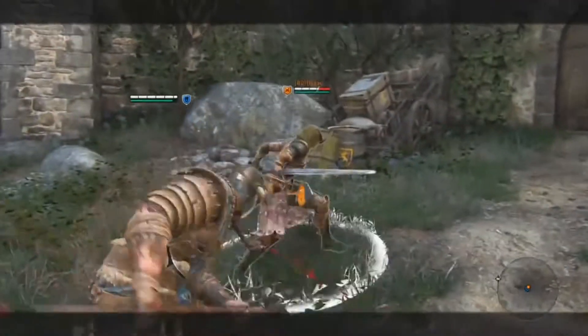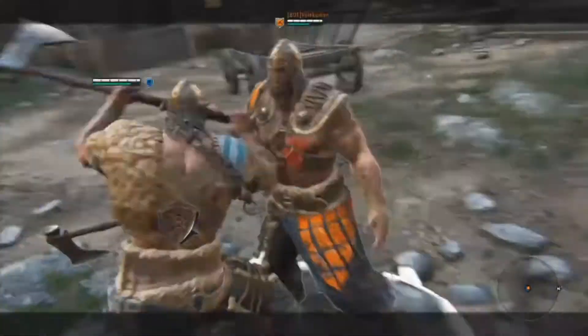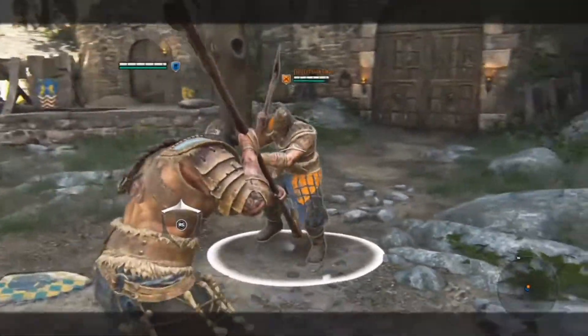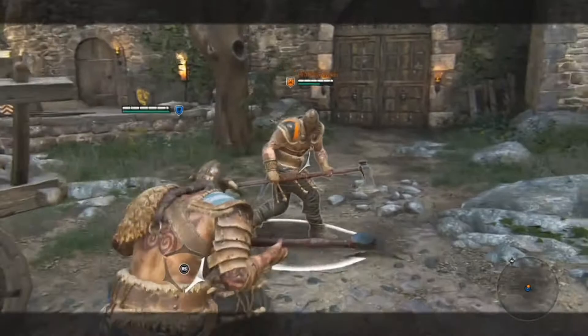Once you have familiarized yourself with your hero's moves you can start another dual practice at bot level 1. This will cause the enemy AI bot to perform actions such as attacks, blocks, and guard breaks, allowing you to keep practicing your moves with a more lifelike opponent. Keep in mind that you can still increase the bot levels to 2 or 3 if you wish the AI bot to behave more skillfully.